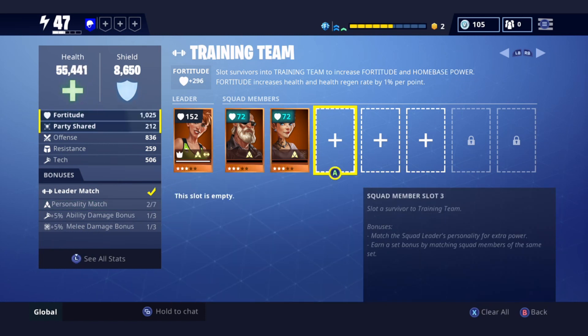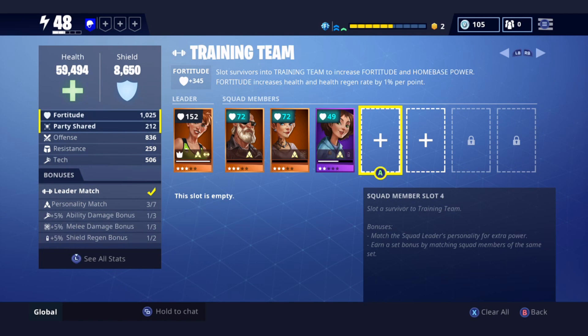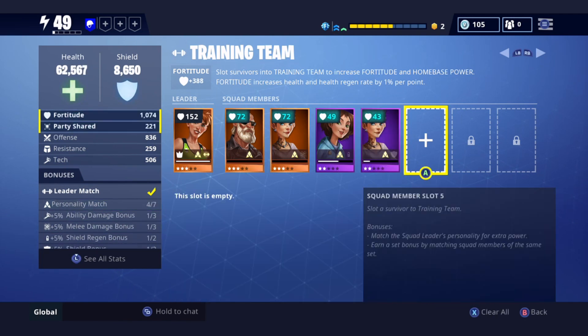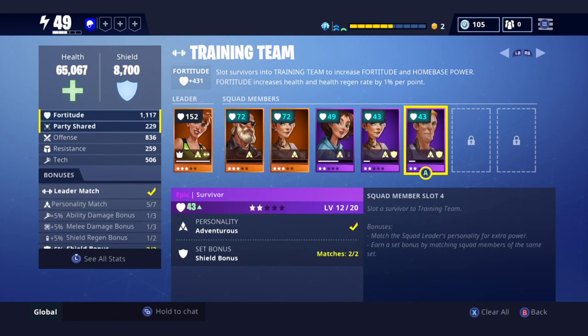I know at this stage where I'm at, most of them are all open because I'm at the end, near Twine Peaks. So I've got most of them open because I've done all my skill tree — like the video before this, if you want to go back and check that. That's your skill tree, and all your perks are in there.